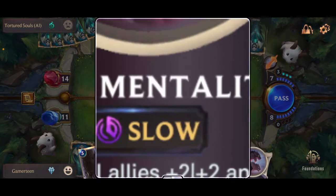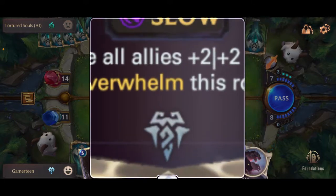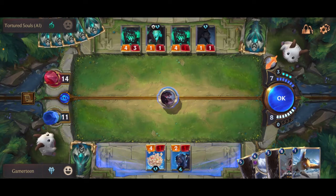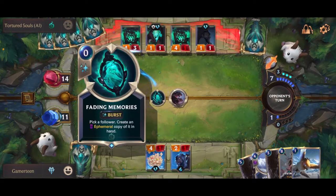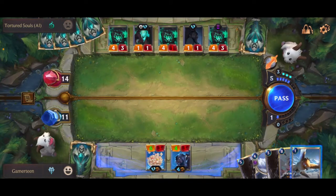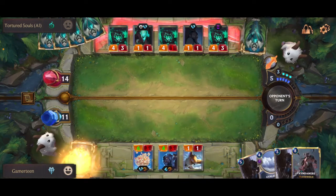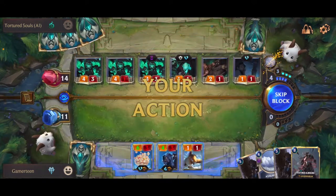Or we can do Pack Mentality: 'Give all allies plus two, plus two and Overwhelm this round.' That's a pretty good one — we'll do that one. And then we can still put one more in — Omen Hawk. Oh crap.